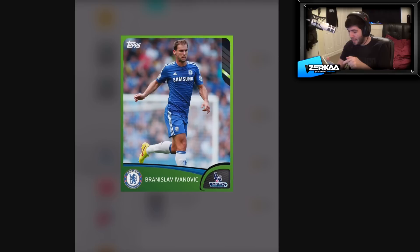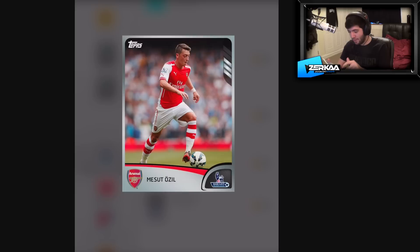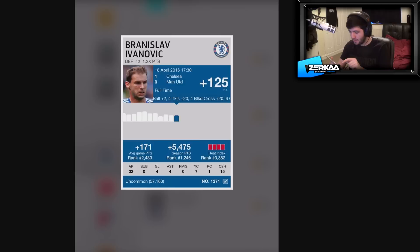Tom Cleverley — oh my God, it's getting worse and worse. He's got Rossi HD in the pack, no offence. That wasn't at you — that was just Tom Cleverley. Ivanovic — great actual Chelsea right back. I need a striker and a goalkeeper here, this is not going well. Mesut Ozil! Three bars — so that's actually a scarce card. There's 36,000 of those. Now we've got a good centre mid but I still need a striker and still need a goalkeeper.